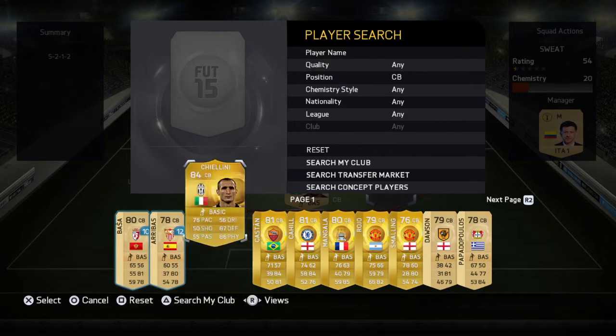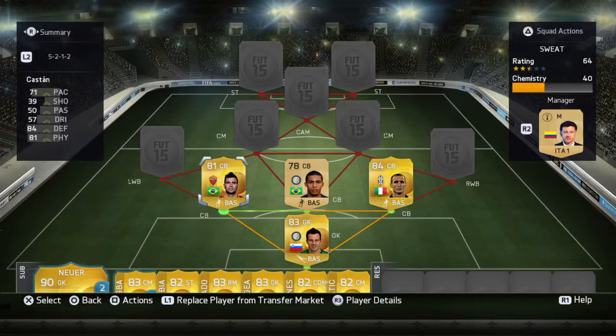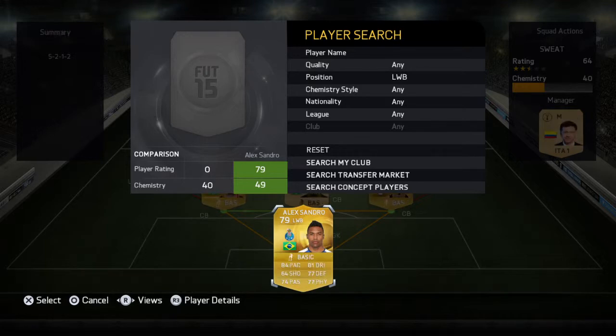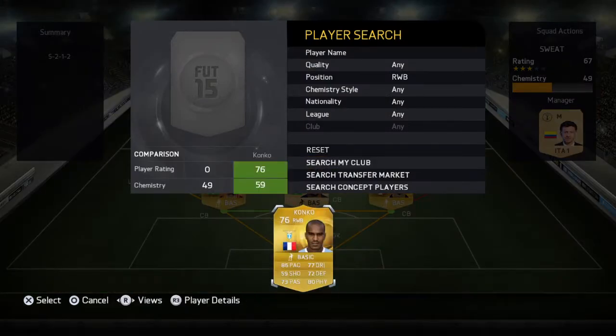The right centre back is going to be Chiellini and the left centre back is going to be Leandro Castan. The left wing back, which does require a position change, is Alexandro, linking up with Castan as they are both in the same country.